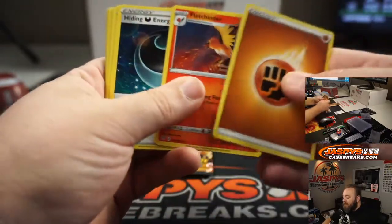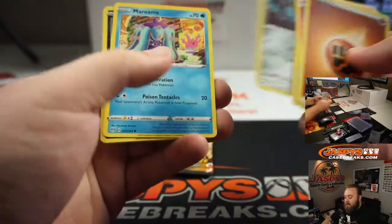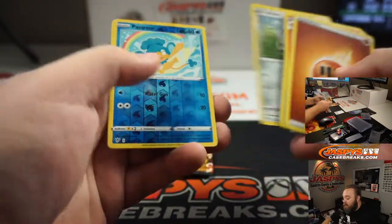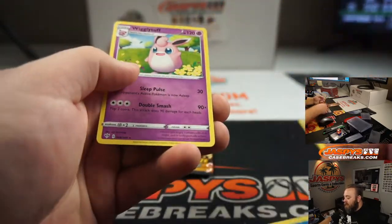Energy, Fletchinder, Hiding Energy, Parasect, Meltan, Mariani, Perlion, Starly, Aaron, Pampur, Foyle, and Wigglytuff.